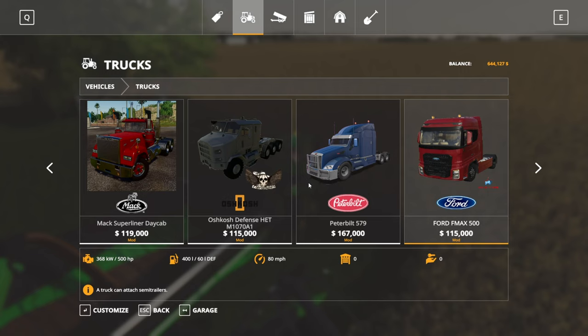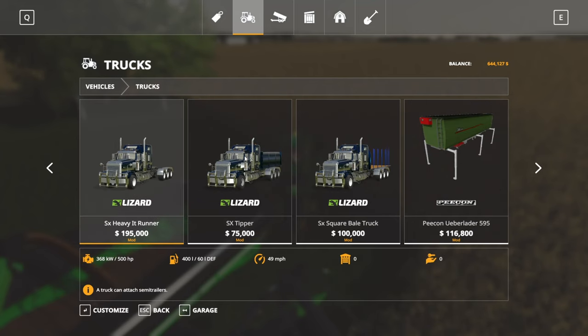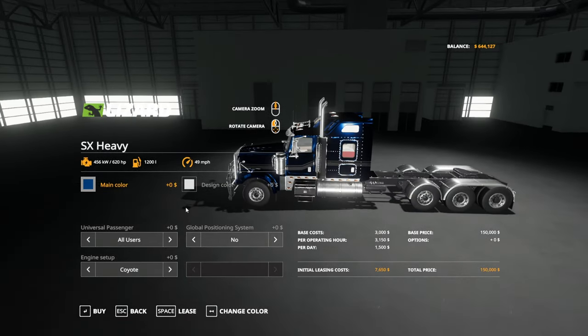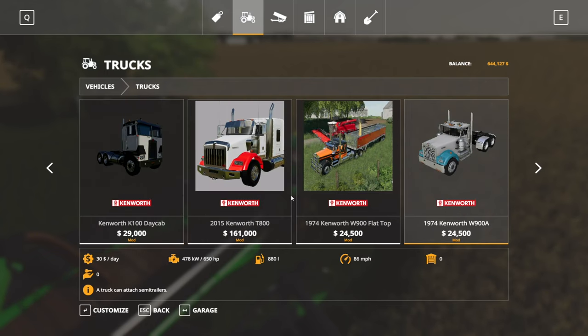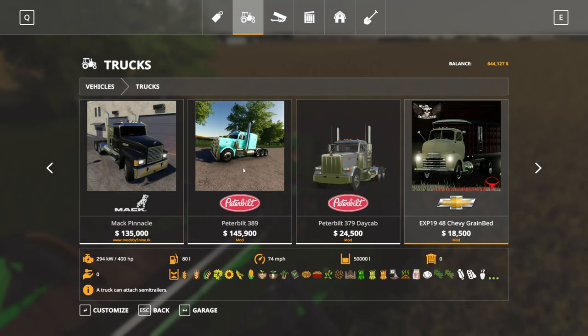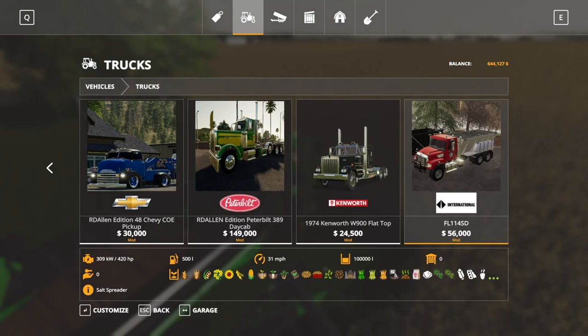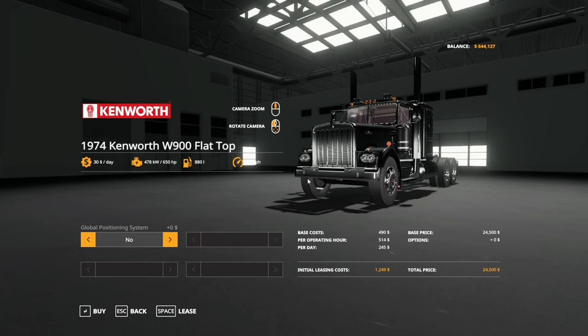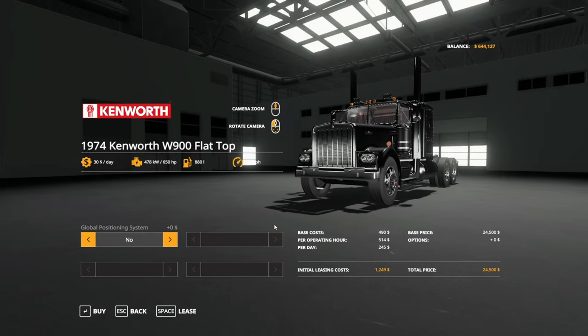Maybe we'll spend some more money here quickly, because we need a truck and a trailer to store grain. We've got the LTL 9000 — that's always a favorite. There's also a 1974 Kenworth W900 flat top, that's a nice looking one. Let's check the Peter 389 — five objects loaded but one component has vehicle wheel configuration issues; traffic collision French will not work. That's typical, hmm.